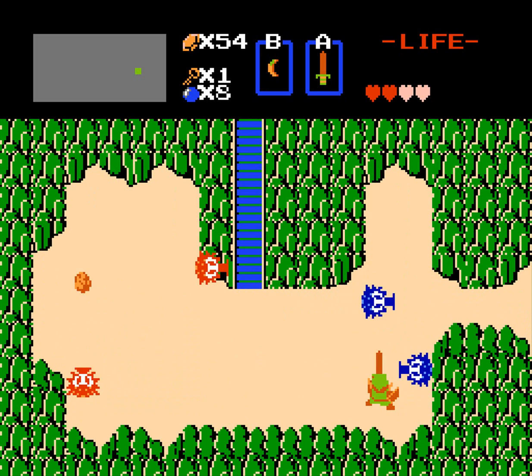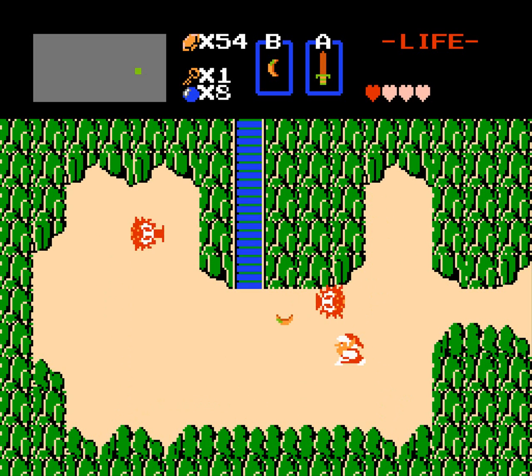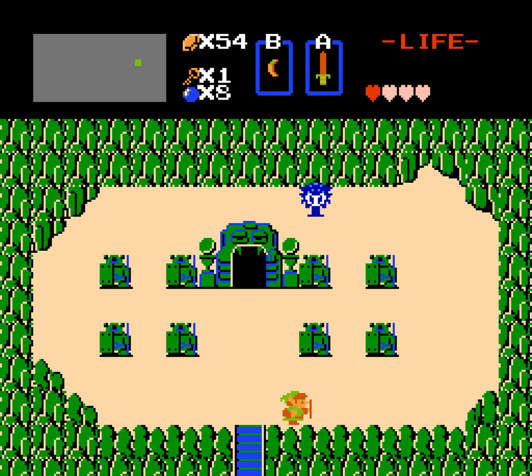Some more octoroks — both blue ones and red ones. With octoroks you can hit away their shots with your shield, as long as you're not attacking and you're actually in line with them.